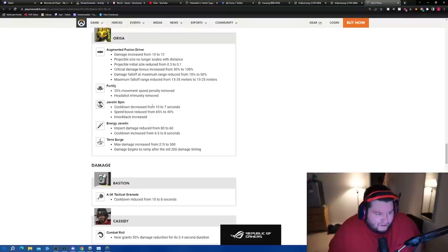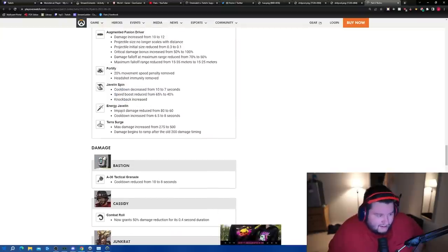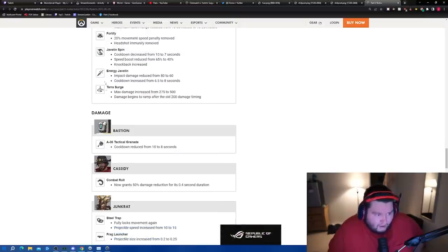Orisa's Javelin Spin: cooldown reduced from 10 to 7 seconds, speed boost reduced from 65% to 40%. Impact damage reduced from 80 to 60, cooldown increased from 6.5 to 8 seconds — that was the best part of her kit. Nerfing the cooldown as well is kind of odd. Terra Surge max damage increased — that's a good change. Overall decent but some odd decisions.